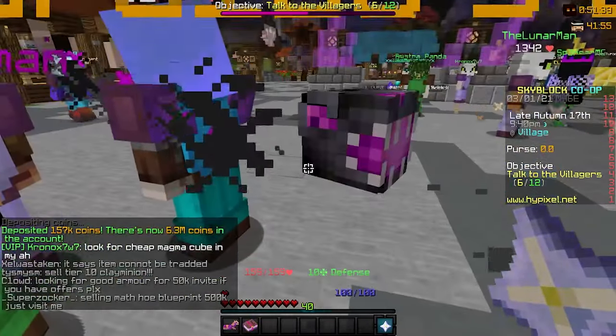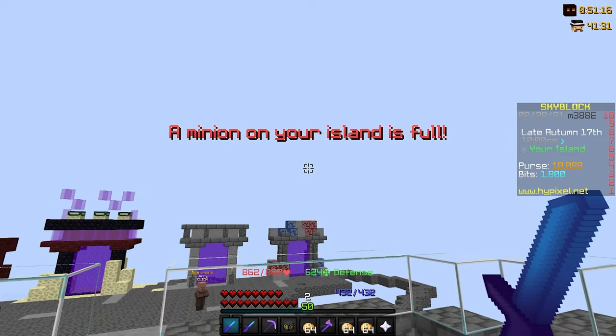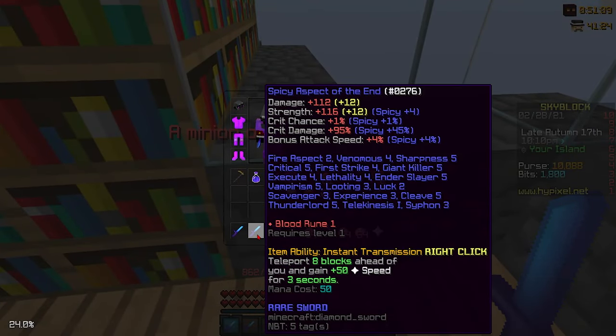We had eight million coins but I spent about two million on something, so we're getting there. Anyway, back to our profile. The first new thing you might have noticed is two diamond swords — which are not actually diamond.